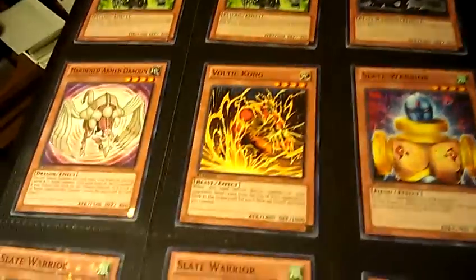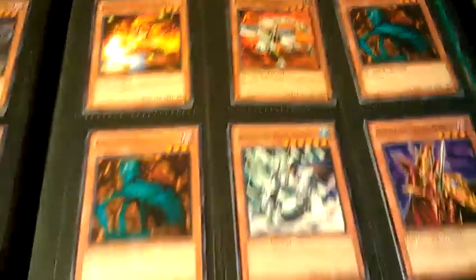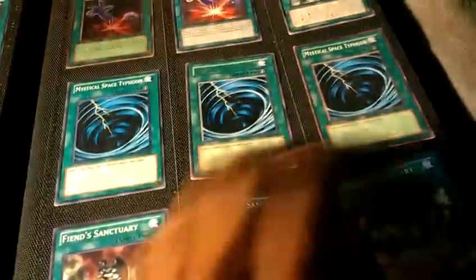So yeah. Everything in here is like a dollar or 50 cents even. If you guys are buying anything off me, just remember that I don't send first. The minimum purchase is $5, because I have to buy a stamp, envelopes and all that — so a dollar really isn't going to do anything. I need at least a $5 minimum purchase. The MSTs are not for sale. These are Star Foils up here. Dust Tornado randomly in there. That's pretty much it for this binder.